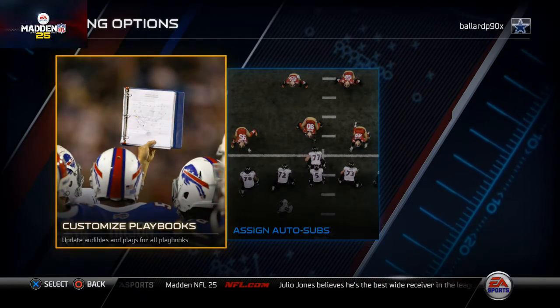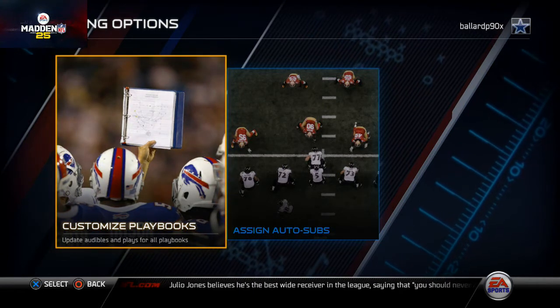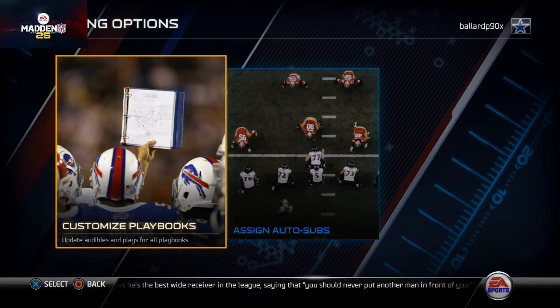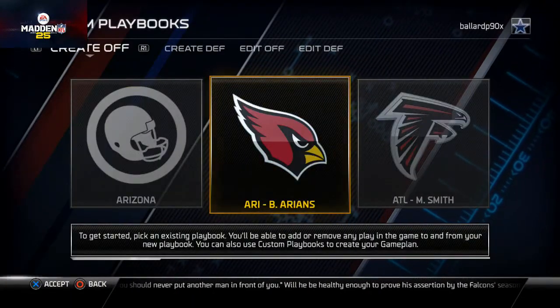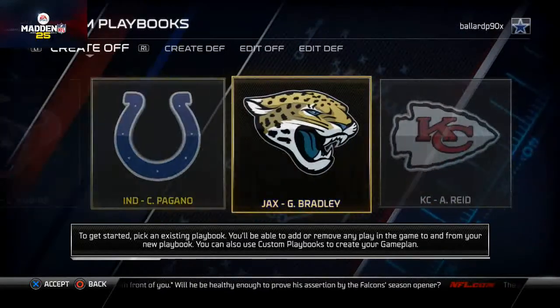What's up Madden 25 gamers, welcome to today's video. Today we're going to be talking about the most important aspect of the scheme of the week - actually setting your audibles and having a thought process of what you're doing. We're going to be using the custom playbooks option, since that's the only way you can set your audibles in Madden 25. We're going to check out the Indianapolis Colts offensive playbook.